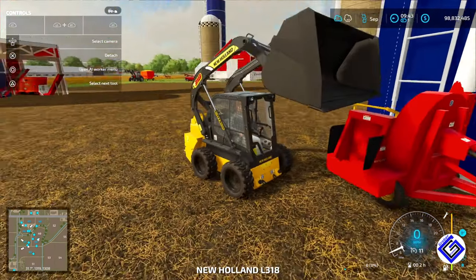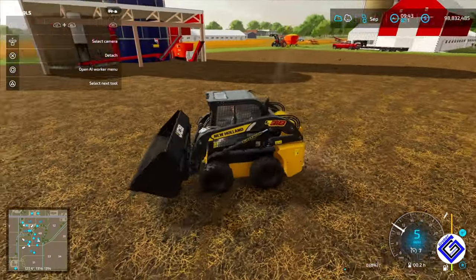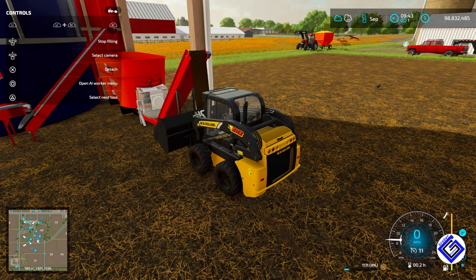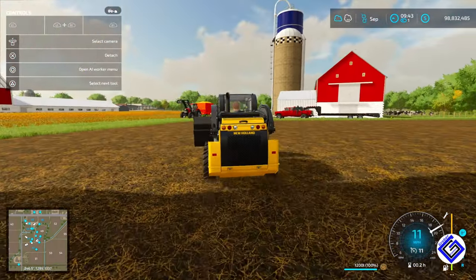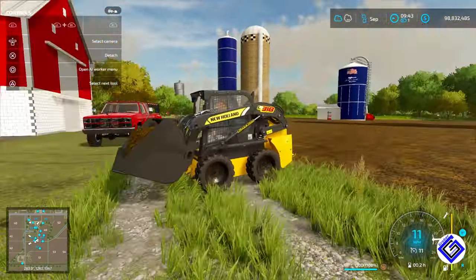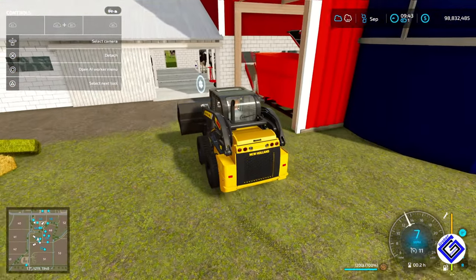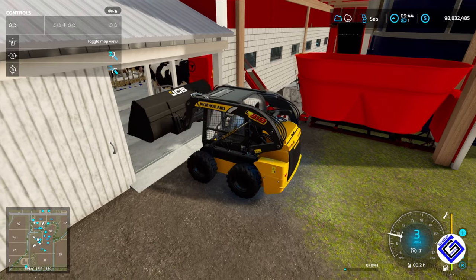Over here, this is just the same silo that's on the dairy barn — you can set it up by itself. The dairy and the silo are both separate buildings. I can go over here and pick up some TMR, haul it over to the barn, and show you where the drop point is — just in case you don't want this double TMR setup and just want to use your own silos. You just dump it right here and this is the trigger for feeding the cattle.